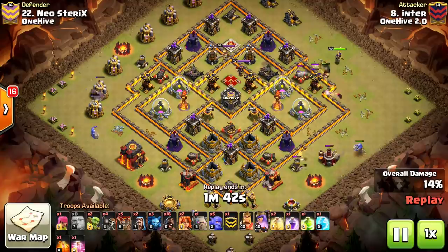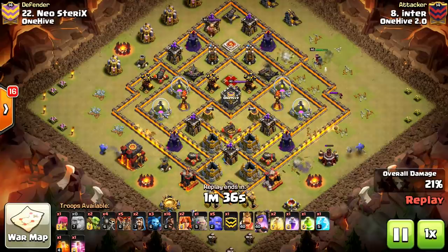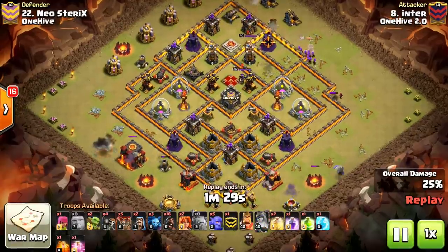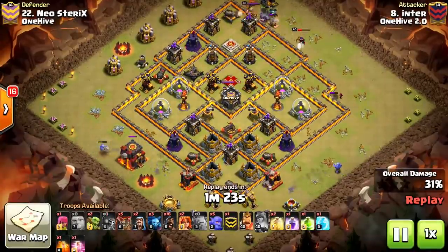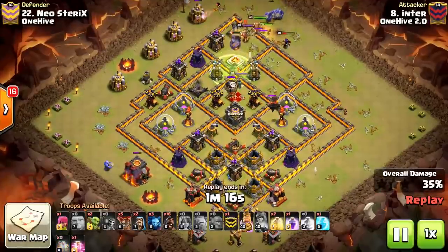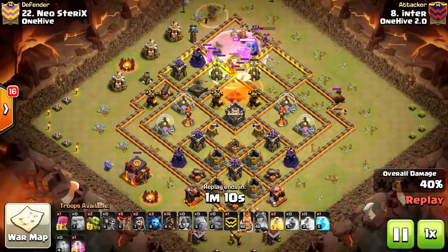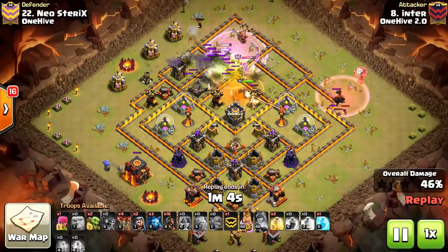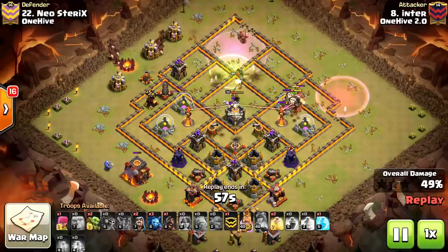Dropping two Giants to tank for his Queen, he's going to score this air defense in the corner and get as much value from her as possible. We drop a Golem and do a little Kill Squad. Dropping a couple of Bowlers and the Barbarian King, going ahead and raging this corner. That Loon's about to go down under the Poison. Queen is still up with a sliver of health, but we're going to go ahead and score all these air defenses. The amount of value from the funneling and Kill Squad is tremendous.